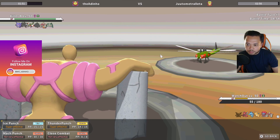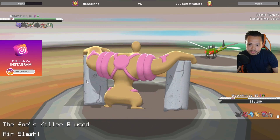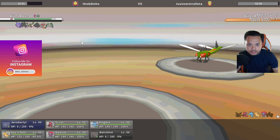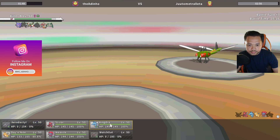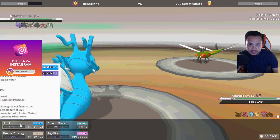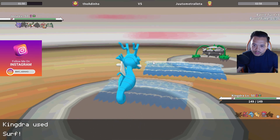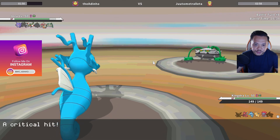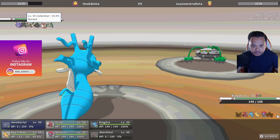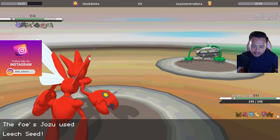If he's speed boost he probably has HP ice style. I can knock him out with kingdra afterwards, I'll just stay in. I want to know if he's tinted lens or speed boost. He is speed boost — so I'll go into kingdra and surf. Ferrothorn comes in, which is fine. I crit him with my sniper — not going to change too much. I've got to keep dragonite for conkeldurr. I'll go into scizor — I don't know if he goes for leech seed or stealth rock. He goes for leech seed.